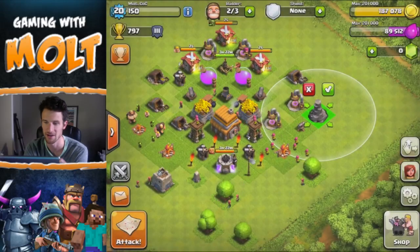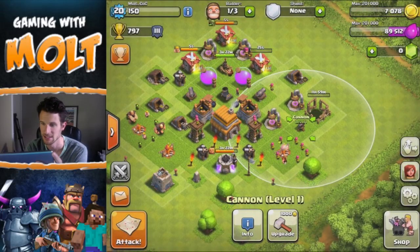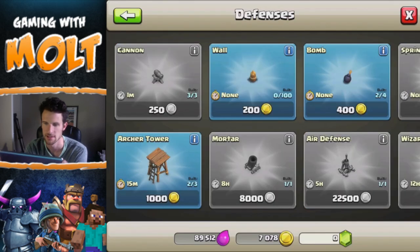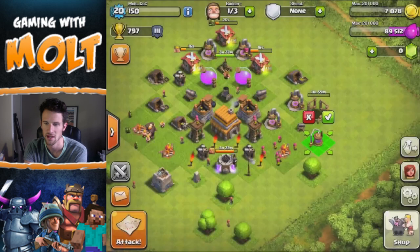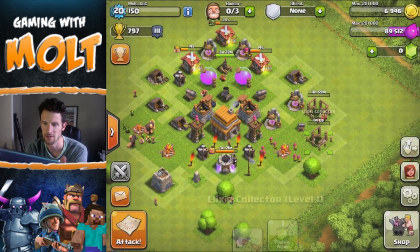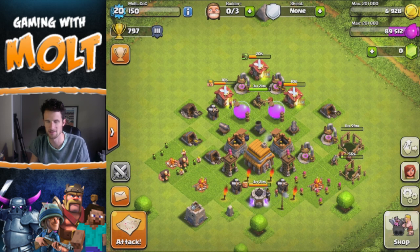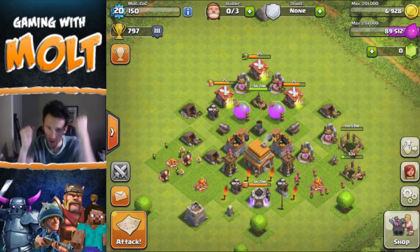Let's go ahead and build this wizard tower — that's going to be done in 12 hours, which is going to be awesome. I'm going to go ahead and upgrade this cannon as well, and that's going to take 15 minutes. What else can we build that's not going to take that long? We have the bombs — let's build these because both of them only take a minute. So we'll build those and then I'll talk to you guys for a bit.